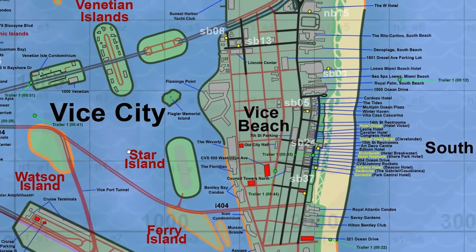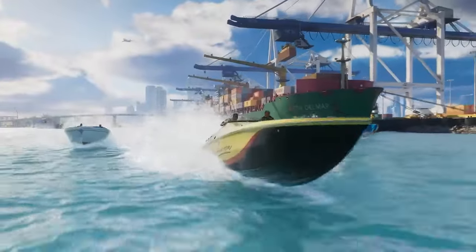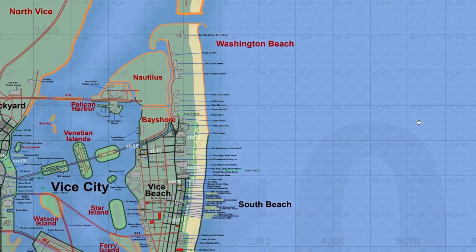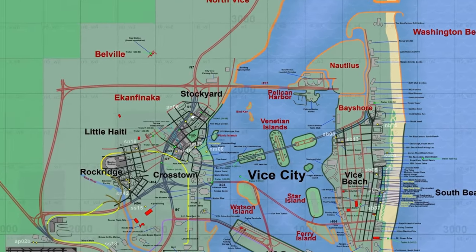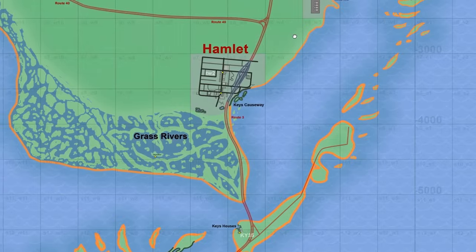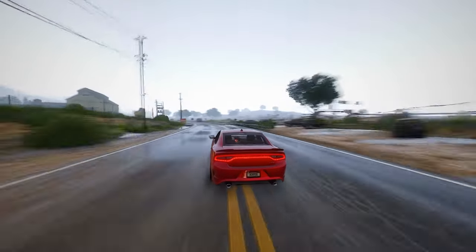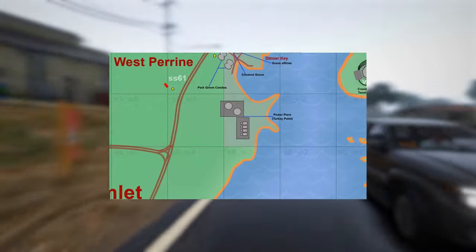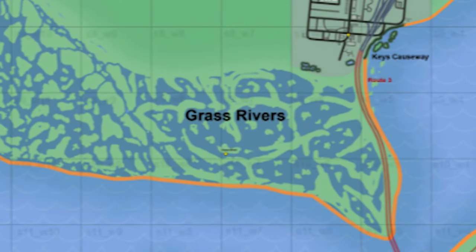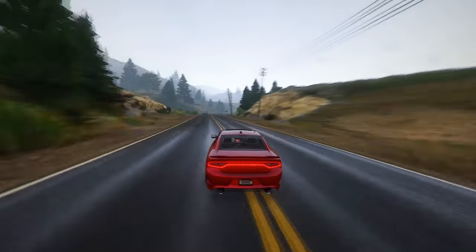Our exploration now takes us into the heart of Vice City, where a substantial chunk of the urban landscape unfolds. While speculation abounds regarding the placement of red buildings and names, the grey structures sourced from both the trailer and leaks serve as tangible landmarks. Vice Beach emerges as a vibrant district, adorned with numerous hotels. Washington Beach, with its diverse skyline, beckons players with promises of new adventures, enhanced by the improved streets of Stockyard, Little Haiti, Rock Ridge, and Crosstown. Descending further into the realm of Grass Rivers, we come across the enigmatic district of Hamlet, speculated to mirror the charm of Homestead. This region reveals fascinating landmarks including a power plant at Turkey Point, a sewage treatment plant, along with the mysterious Gator Keys.